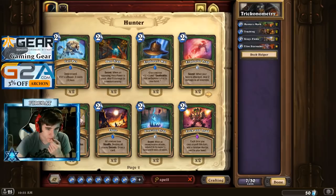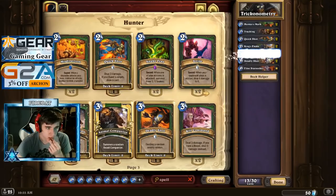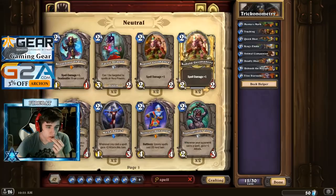Hunter's Marks for sure. Quick shots, deadly shots, animal companions, Unleash the Hounds. Just super Control Hunter — get like Explosive Shots and stuff.